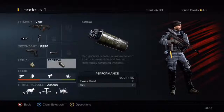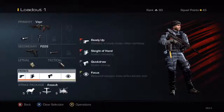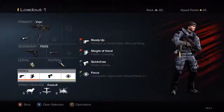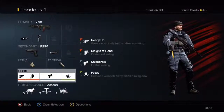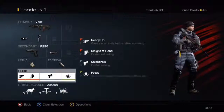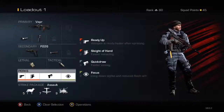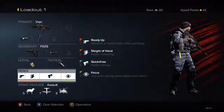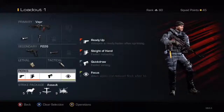It's a submachine gun so it's good for close range. The best perks for this weapon are probably Ready Up, Sleight of Hand, Quick Draw, and Focus. Focus means when you get shot you don't bounce all over the place. Quick Draw makes your aiming a lot faster. I always recommend Sleight of Hand so you reload a lot faster.